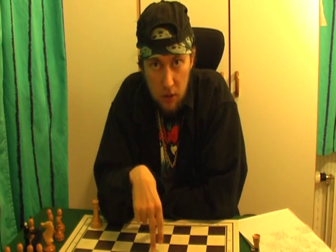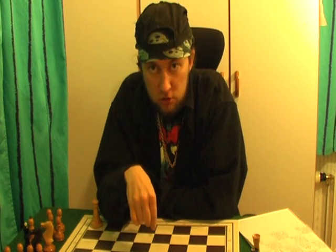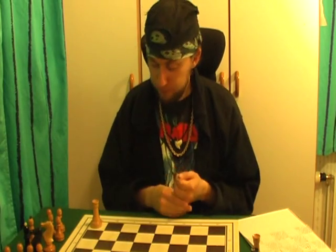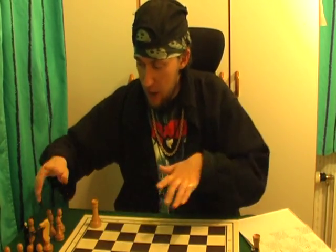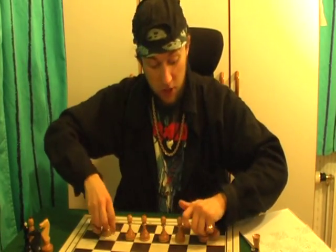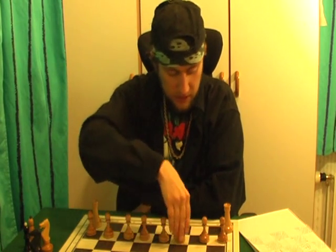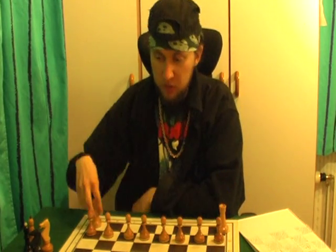The rook cannot jump over any piece. The rook can go to the square of the ghost and can eat the pawn which created the ghost. It can go over the ghost but it cannot eat the ghost. Now you can play a game with rooks and pawns — this is very interesting already.